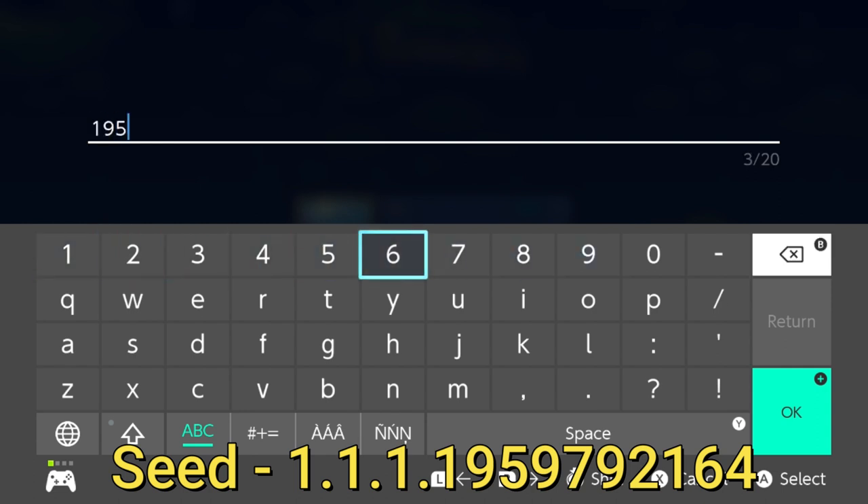Let's get down to the seed. One, nine, five, nine, seven, nine — Raz, how do you remember so many numbers? It's simple: nine, nine, nine, nine, nine, repeat. Two, one, six, four. Wait — one, nine, five, nine, seven, nine, two, one, six, four. One, nine, five, nine, seven, nine, two, one, six, four. Nailed it. There's your seed number right there.